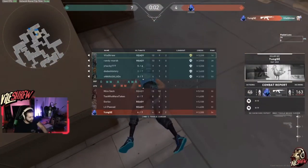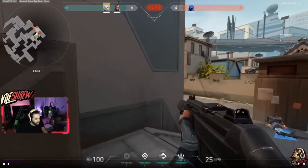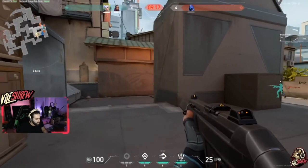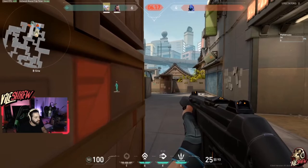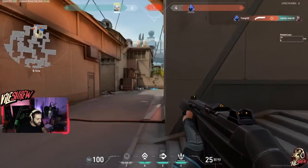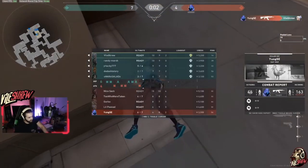Going for the kill might seem like the right play, but the enemy team already had a good enough economy to buy next round, and the defending team needed more money even after winning. So they really should have saved the gun — Omen didn't know his position, so he could have easily walked away and made it to the next round. This is how to play your time advantage: if the bomb is down, you're in possession, and you have the advantage, make sure you keep it. Don't do anything that gives the advantage back. If you have a 2v1, do everything you can not to make it a 1v1.